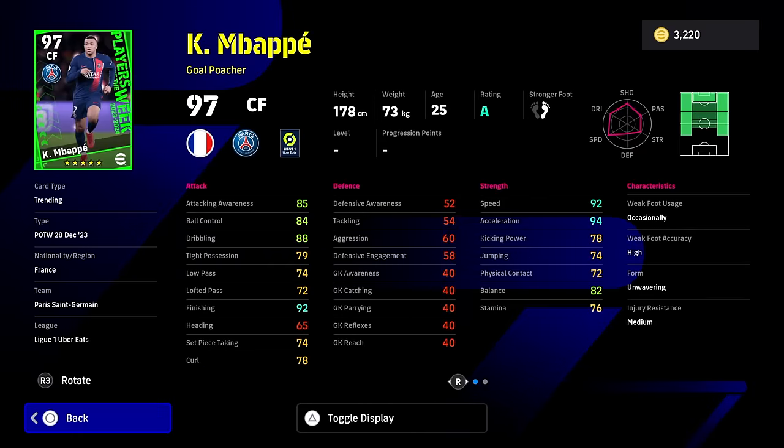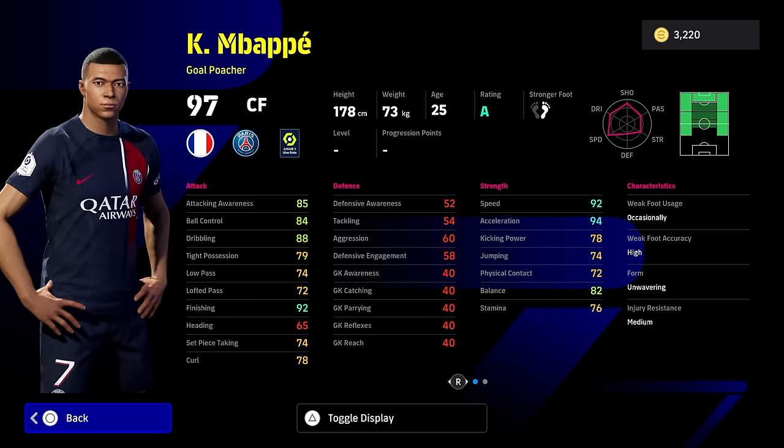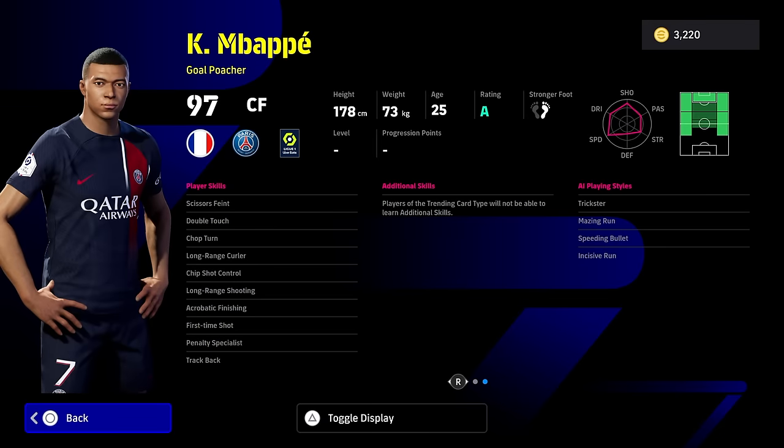Mbappe — one of the worst Mbappe cards I think they've released, genuinely. I definitely don't think he's worth spinning for. His standard card or the free card you got way back when — if you've been playing this game for a while — is way better than this. The biggest issue with this card is tight possession and balance, which is a stat that makes the difference between strikers and attacking players going forward with this gameplay build. 92 finishing is fine, speed and acceleration are really rapid quick, but tight possession and balance are really poor. He also doesn't have one-touch pass and you can't give it to him. Even though he's a double touch and has track back, this is probably one of the worst Mbappe cards ever released.